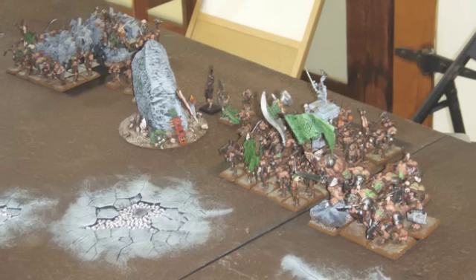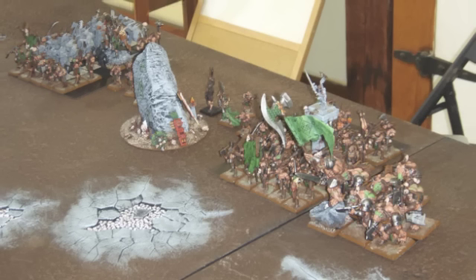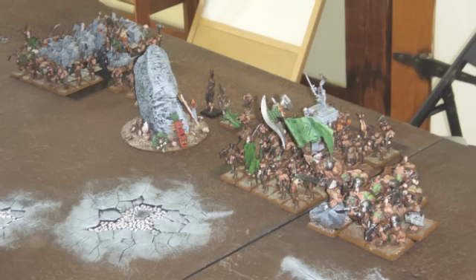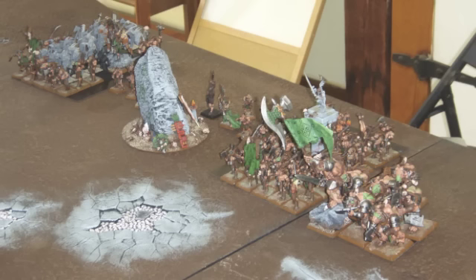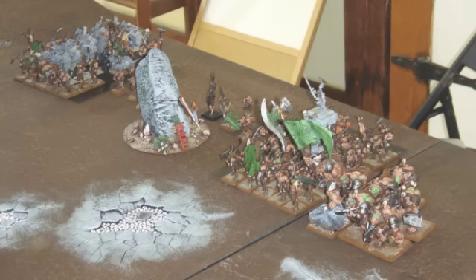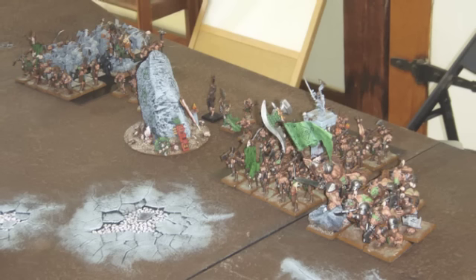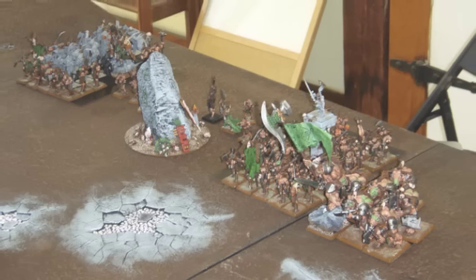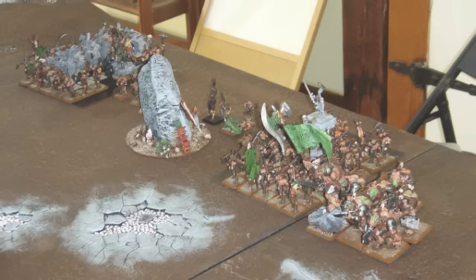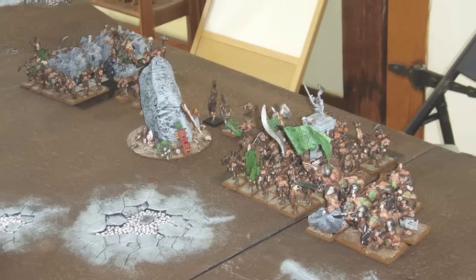Here's my army — I took a bit of a different approach. I took two big bus units of 40 Gors, literally using every single Gor model I had, sorry for all the unpainted miniatures. Two units of 40 Gors with additional hand weapons and full command, a unit of six Minotaurs with additional hand weapons, and my Gor Beastlord Battle Standard Bearer with Gnarled Hide and the Brass Cleaver — pretty good armor save and a ton of attacks in close combat. I also have two Level 1 Bray Shamans, one with the Dispel Scroll and one with the Herdstone, and my Beastlord with the Talisman of Preservation and the Steel Claws.